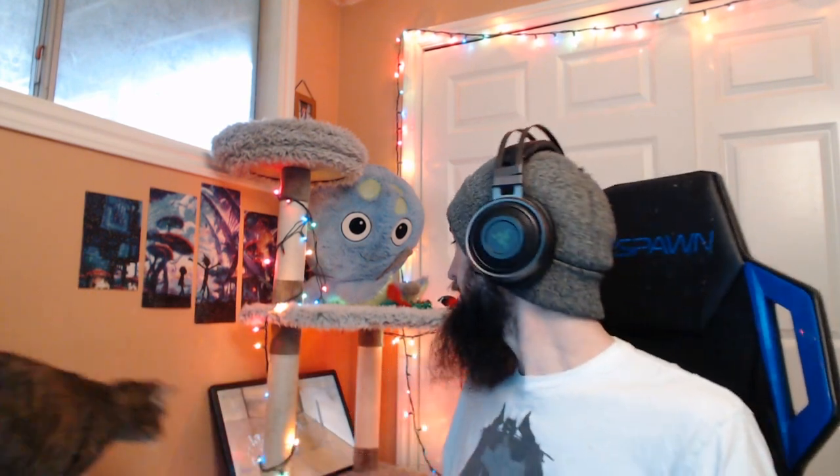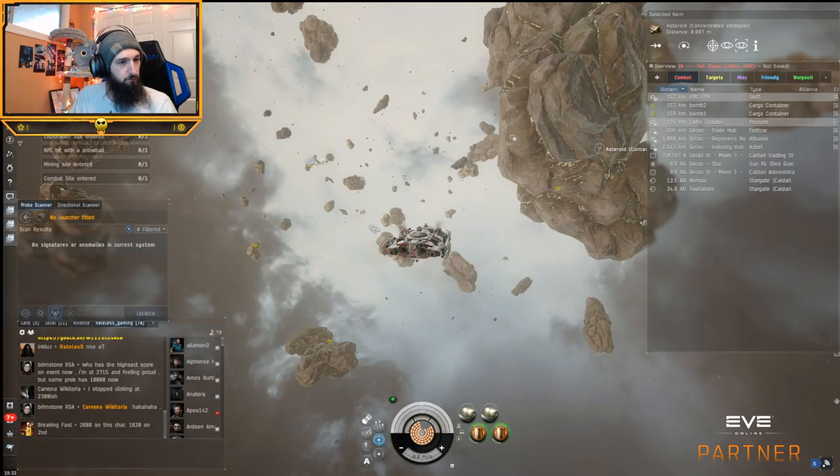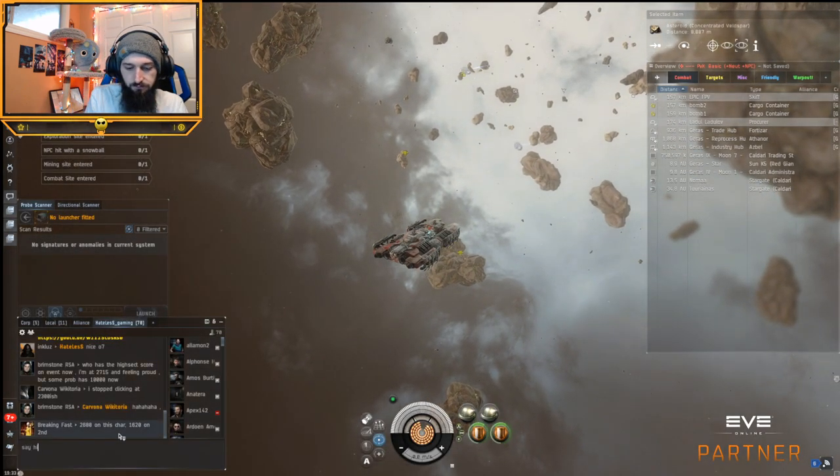Let's say hi to Nika because she wants to be pet. We always pet the kitty because as soon as I start talking she comes up — she's ratting while we're mining. That's Nika, she's going to bug us for half the video. Let's go ahead and go on to my character here. I'm already set up in a belt, ready to show you guys. Say hi to YouTube.